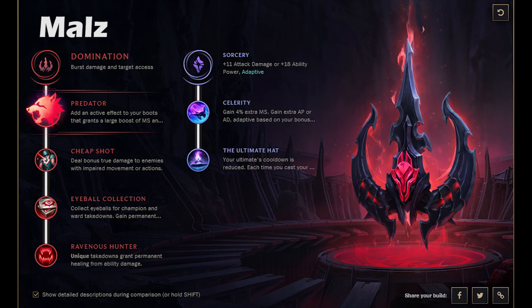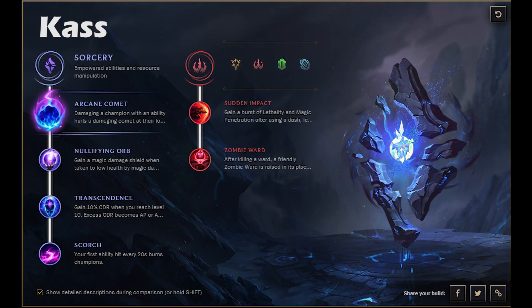Jumping into Malzahar — this is pretty much the same as the Twisted Fate page but with a few changes. Predator is insane for Malzahar. I cannot emphasize how good Predator is for these hard-engage mages. You pop it and just run someone down — it's essentially a 20-second Ghost. You pop that and you will chase down any enemy and force a flash.